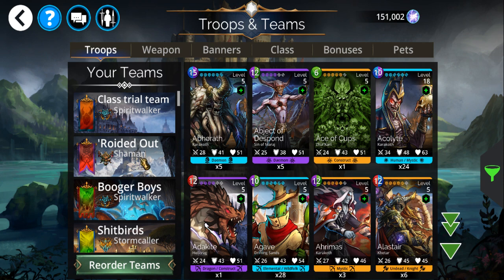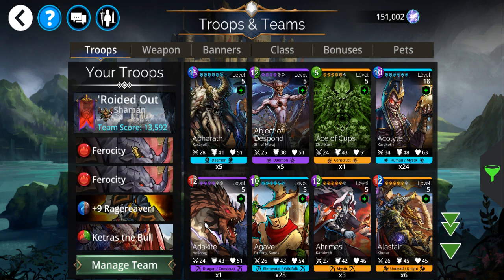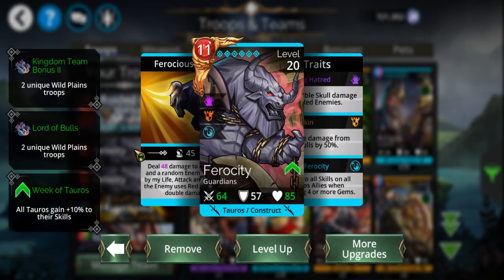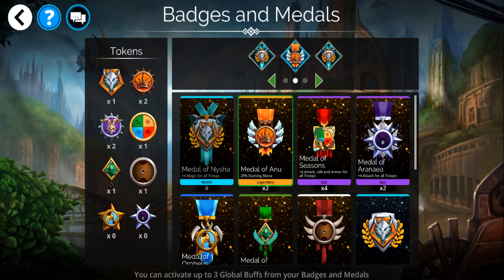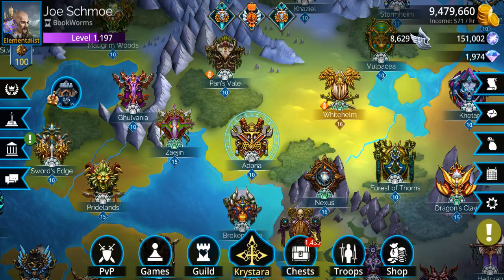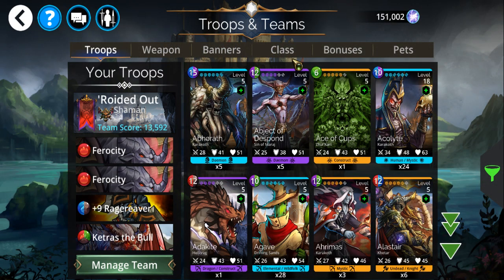I'm calling it the 'Roided Out Team' — it's a team full of big old bulls. The class is Shaman.